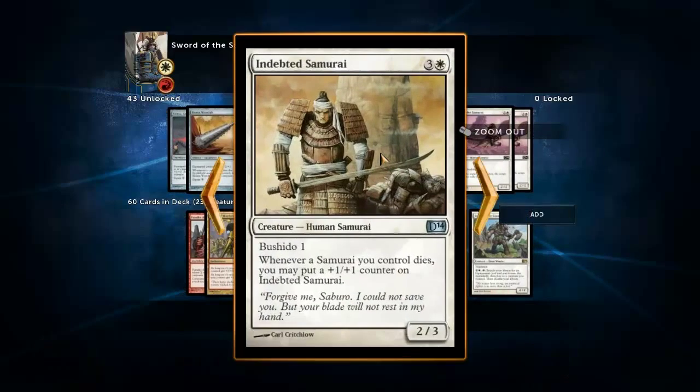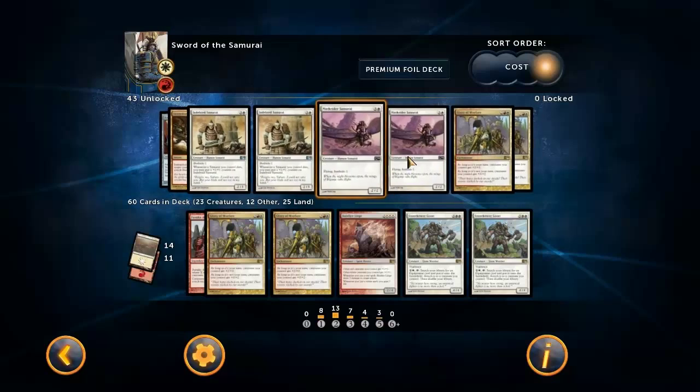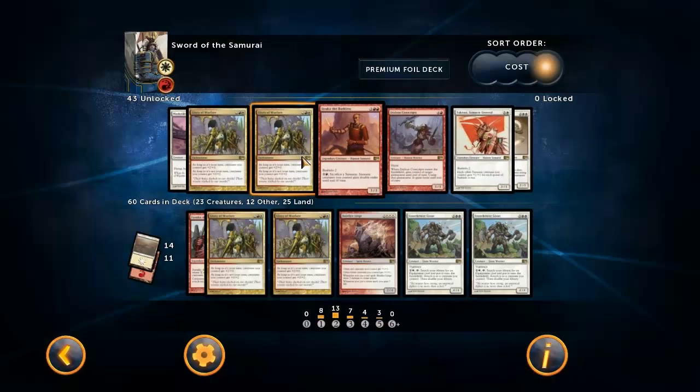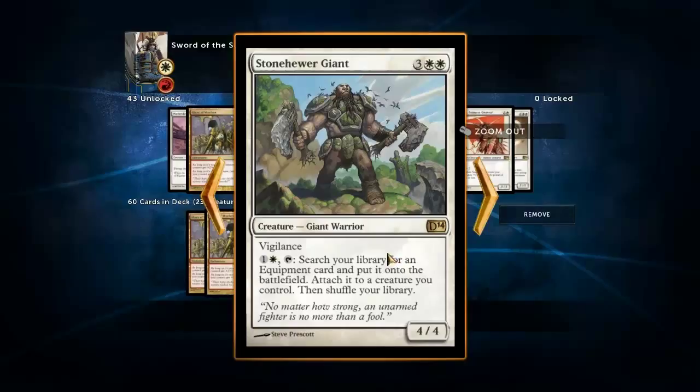We're not running Indebted Samurai - it's just not as good as the other four-drops and you don't want to run too many four-drops. For five-drops, I only want to run the best ones. I believe these three are the best five-drops. The Stone-Ewer Giants are basically auto-includes - you've got to have these as more ways to tutor for Jitte or whatever equipment you want out of the deck, and they're just really powerful cards in general.